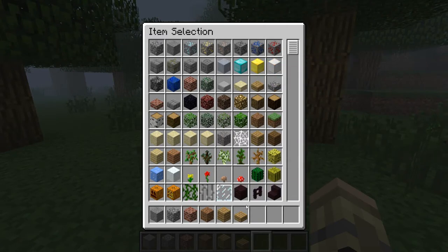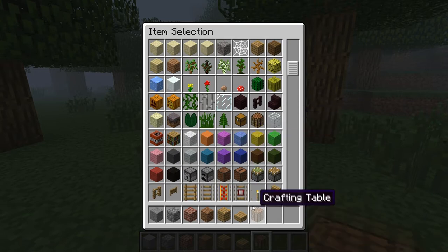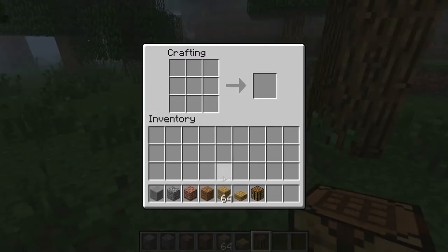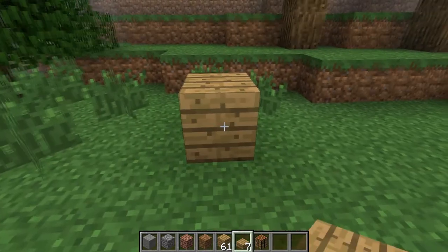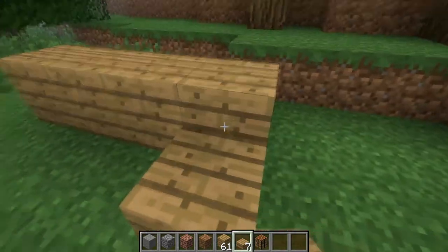What you need is a wooden slab, which I have. I'll show you how to make it. You craft three wood, like this, and you get six. Pull it, and then you craft two, pull one slab. And it's just simple.